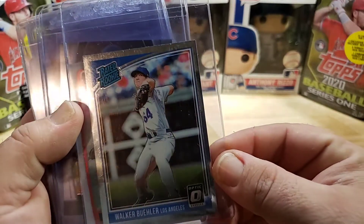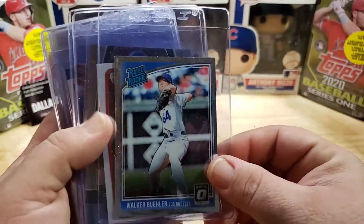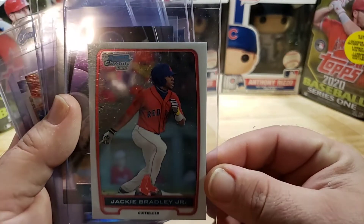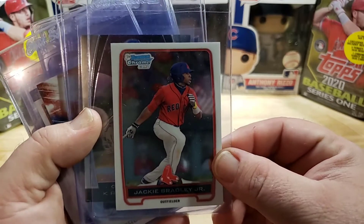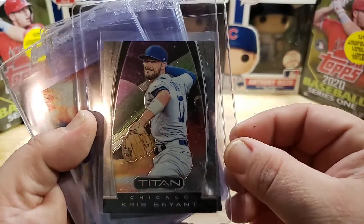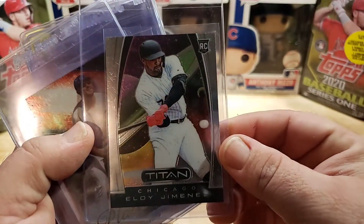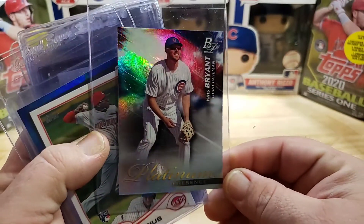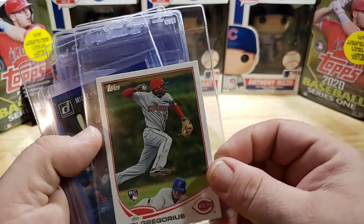Walker Buehler optic rated rookie. These cards are all mint — they may not be gem mint or pristine, they're more like a nine, but there are some in here that could get graded as a ten. We've got Jackie Bradley Jr., picked up a Titan. Kris Bryant, really cool card — Titan. Eloy Jimenez rookie card. Another Bryant — I'm a Cubs guy down here so I had to pick these up. Essentially getting these for about 60 cents a piece.